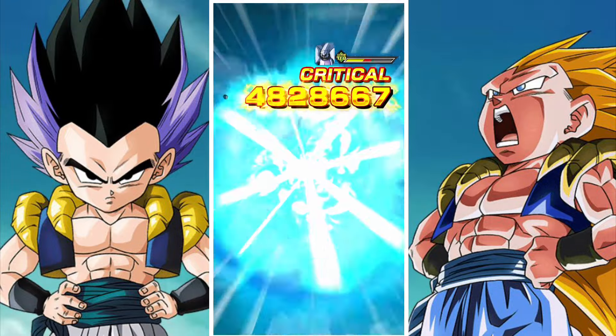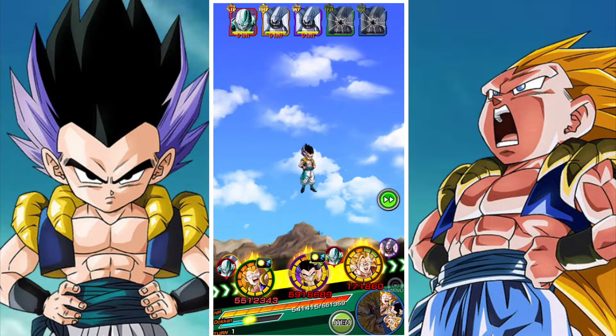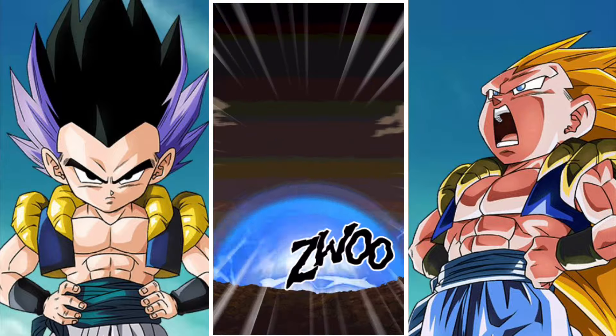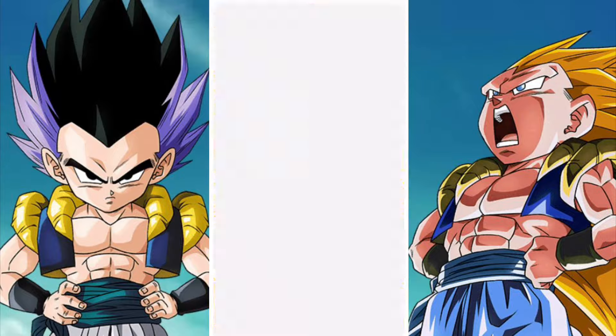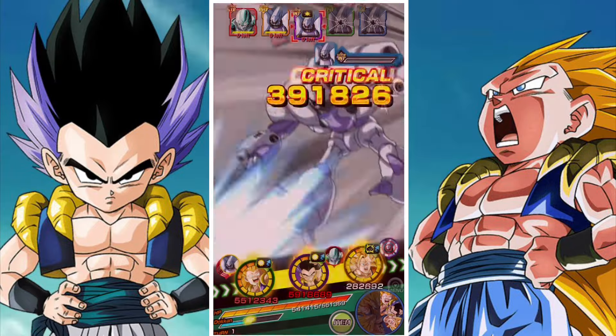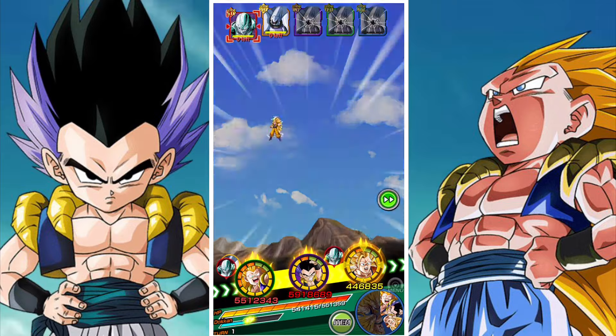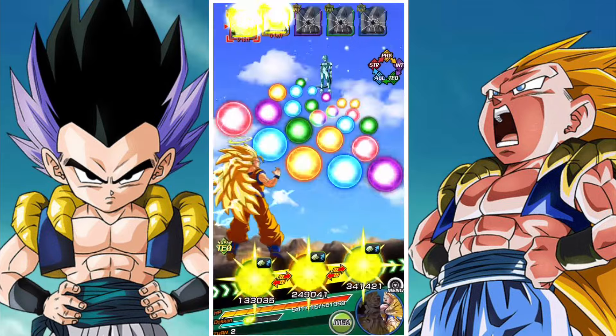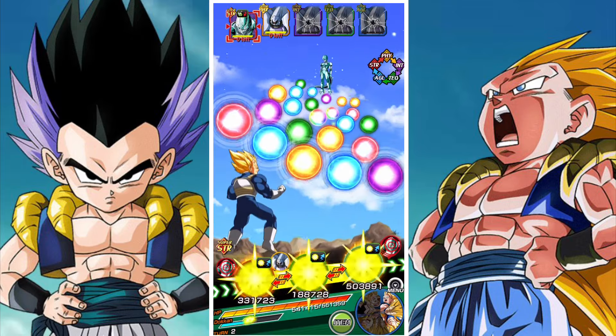Alongside them and Super Vegeta, we have the physical SS3 Angel Goku, a really nice free-to-play option who has a good ability to stun. And then we also have the Tech SS3 Angel Goku, who also has a really nice ability to cause damage.